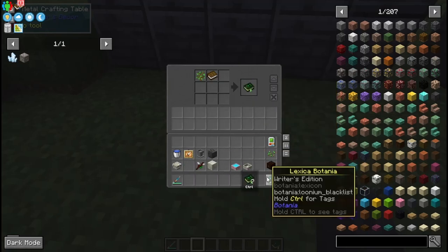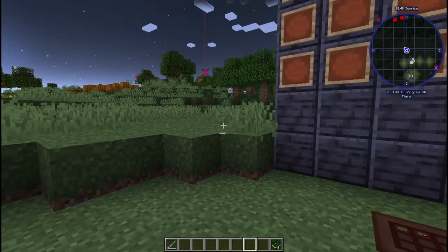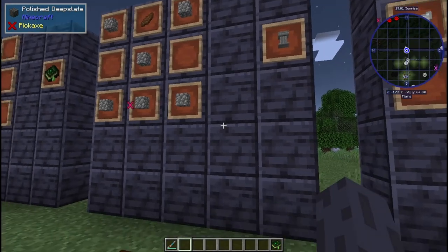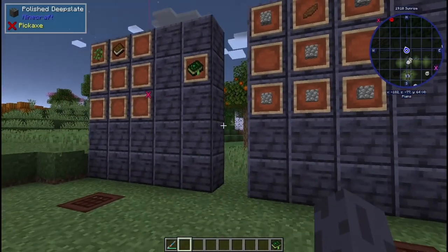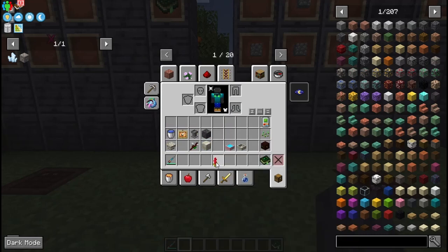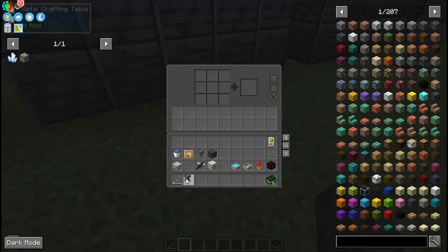So you'll take the book and look through it. It's going to start out with mana manipulation. The next thing you're going to want is an apothecary — this is pretty much your second most important item in the mod. This is how you're going to make all your flowers. You're going to need six cobblestone and a petal of any kind. All you have to do is take a flower, throw it in a crafting grid, and you'll get two petals per flower.